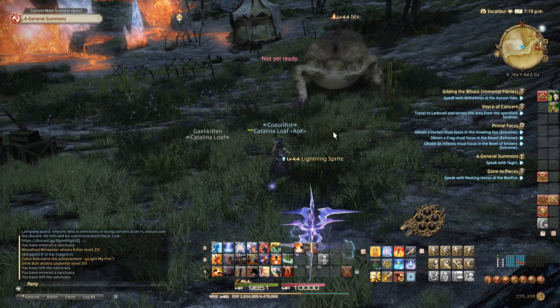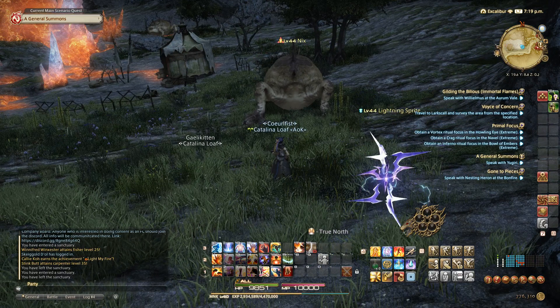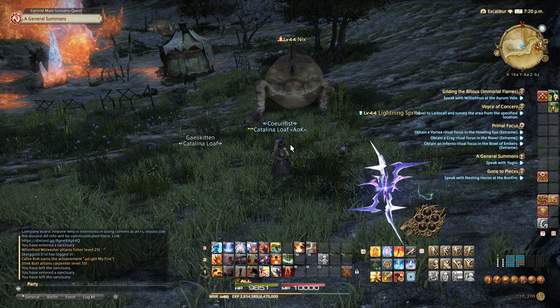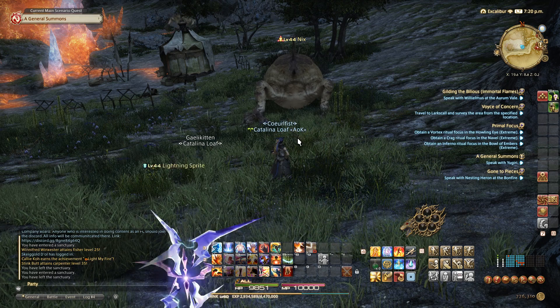What's up cat crew? I've been seeing a lot of people talk about how they don't want to see their group's combat numbers pop up when they're going through different content, so I thought I would show people how to change that and actually make it a little more WoW friendly if you're moving from WoW over to Final Fantasy XIV.